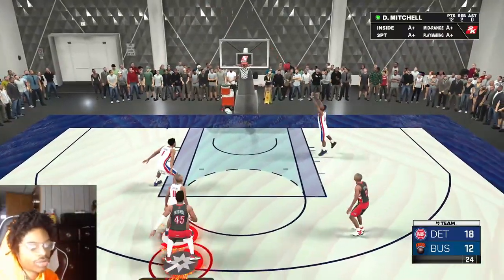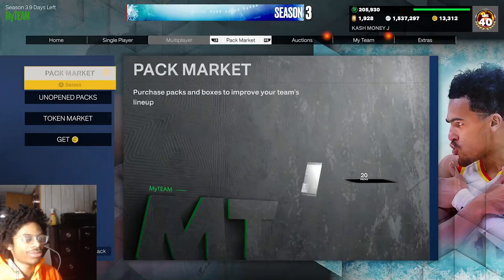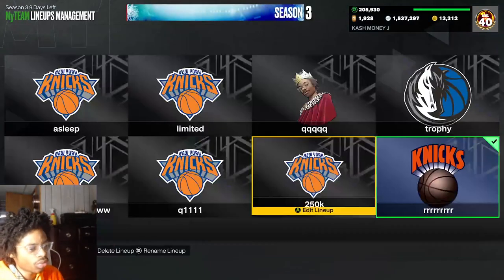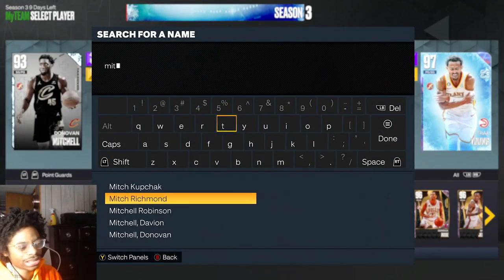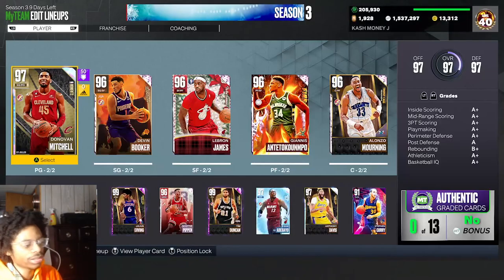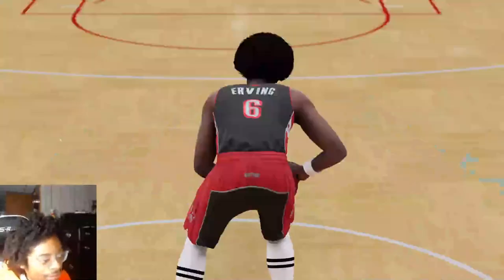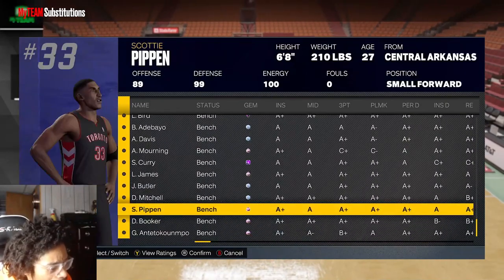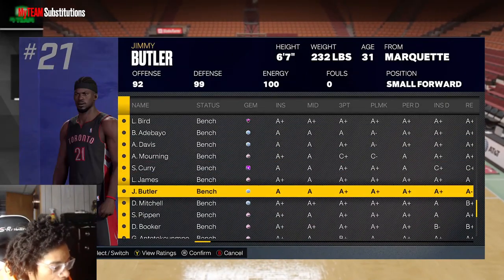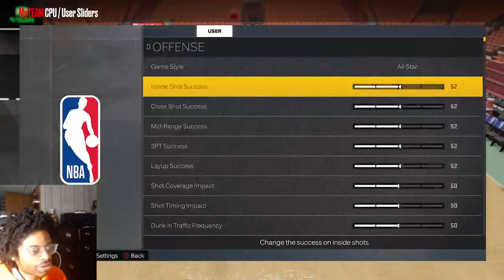Now I'm back and we're gonna hop into Freestyle with Mitchell to see what he's got. His release is the same, which is a little disappointing. He's 6'1" so he's on the shorter side — like a John Stockton type. I would have loved to see some tendencies get updated, but 2K doesn't want to do that. He does have a big wingspan though.